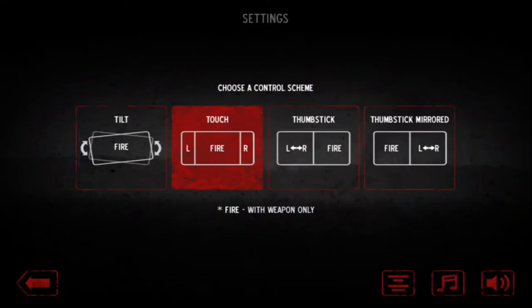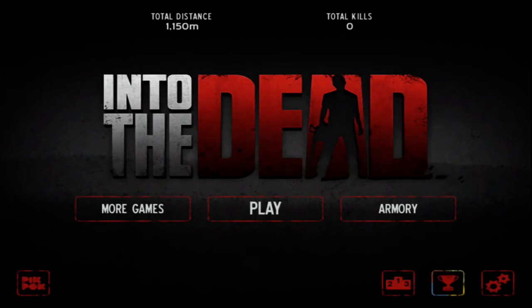There are a few different ways to control your character. You can use the tilt option, or my favorite, the touch option — on the left, just click on the left side of the screen to go left, right click on the right, and to fire your weapon click on the center. There's also thumbstick and thumbstick mirrored. You can play around with those and see which one fits your play style best.